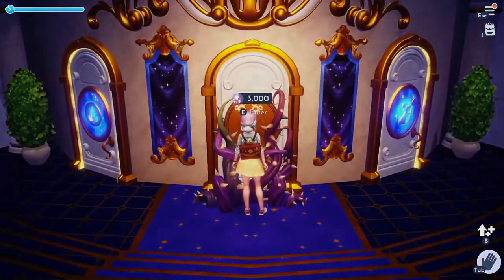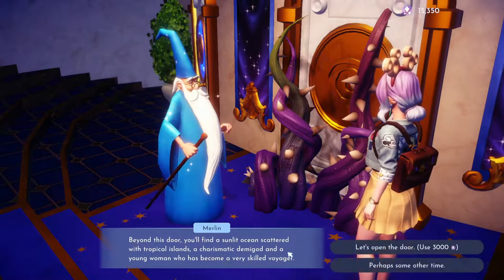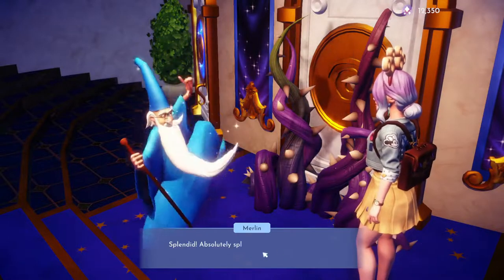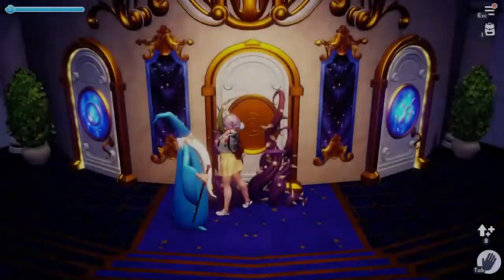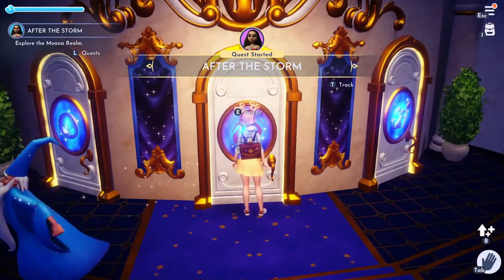You need to come in here — you need 3000 Dreamlight and you can open the door with the swell, the center one. Then you get the quest beginning after the storm.